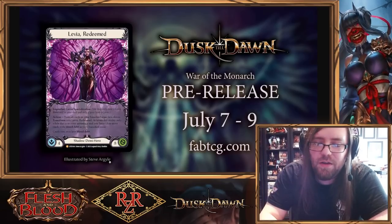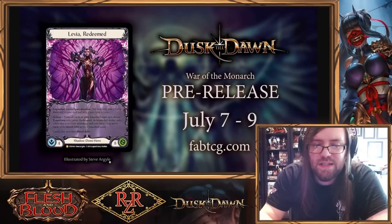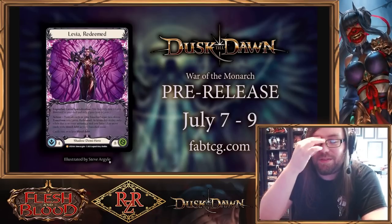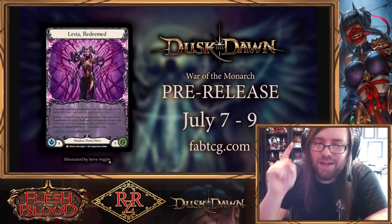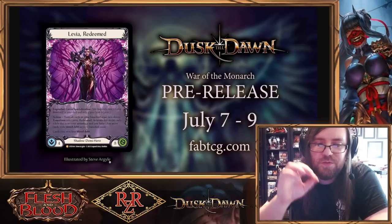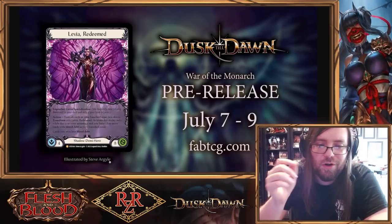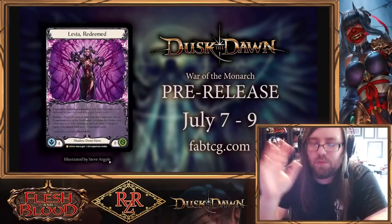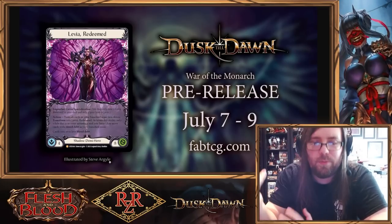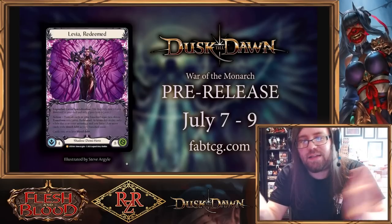So, Levia Redeemed. This is a legendary Levia specialization — it is a four-cost, eight-health Shadow demi-hero, which is new to say the least. It has an ability you can only activate from your inventory, which is basically your sideboard. It says: action — turn all cards in your banner zone face down, transform into Levia Redeemed. Activate this only while this is in your inventory and you have 13 or more cards with blood debt in your banner zone. Cards you own lose blood debt.